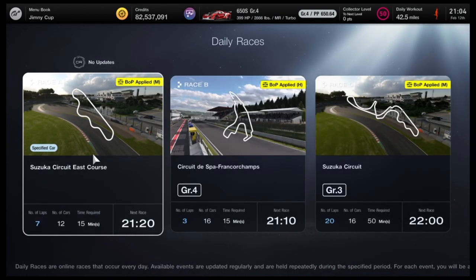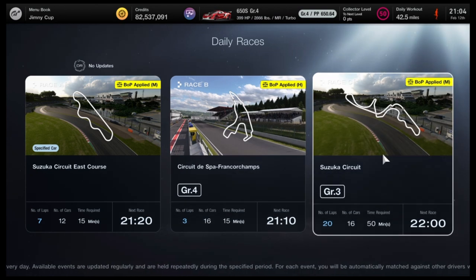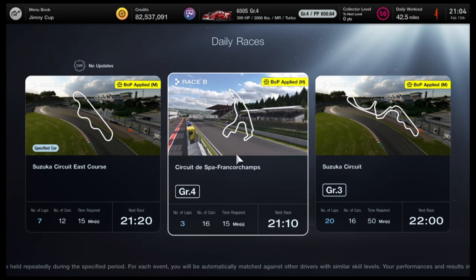There are three races to choose from: Suzuka, SPA, or Suzuka. I'm going to go in for Race B — SPA, Group 4 cars.